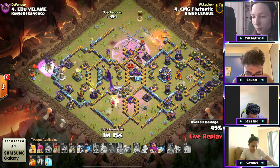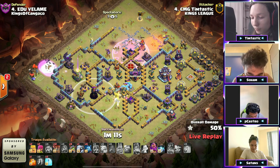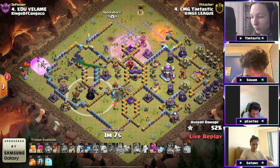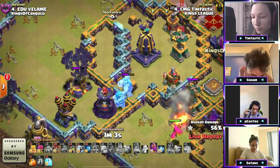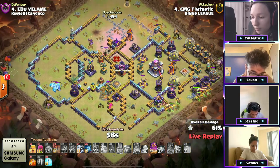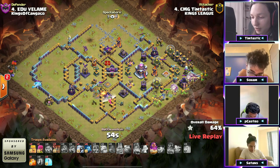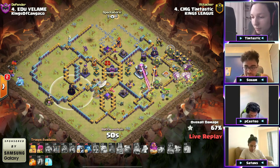The infernal dragons are getting stuck onto the ice golems and not going for anything else. Because he got early bats, bats are coming through, but this wizard tower is still up. He's got freezes he's going to have to use but he's trying to clear this whole side with bats first. The wizard tower needs to be distracted but he's not distracting it. The wizard tower stays up — oh rip! He needed to just distract that one wizard tower.